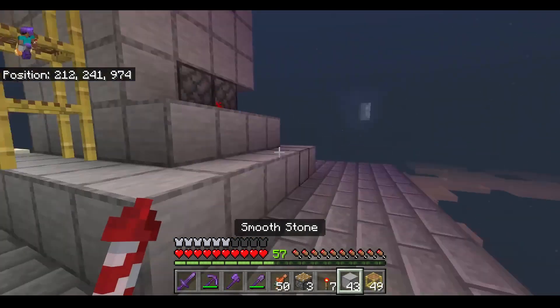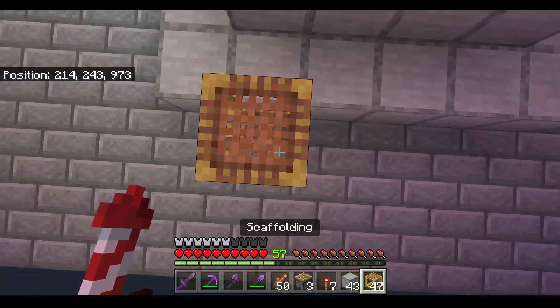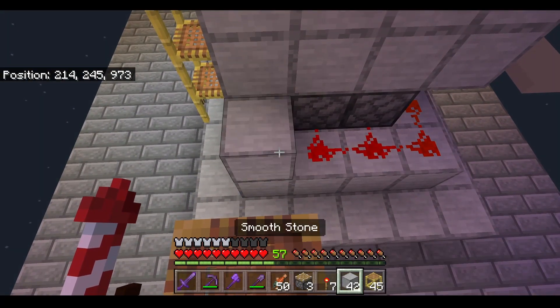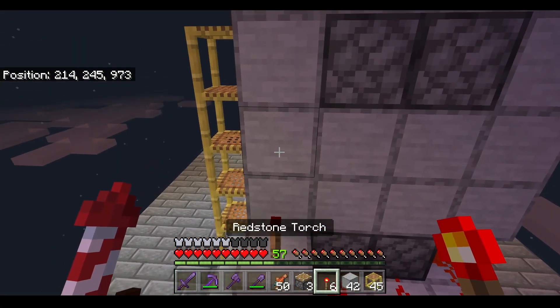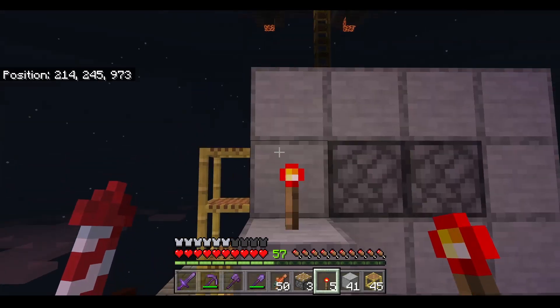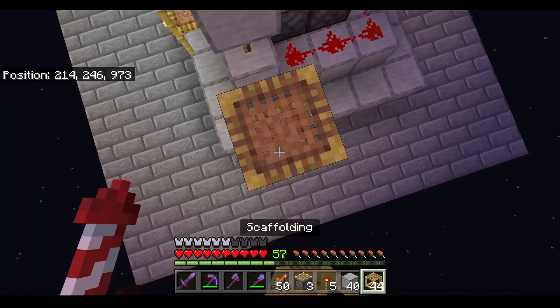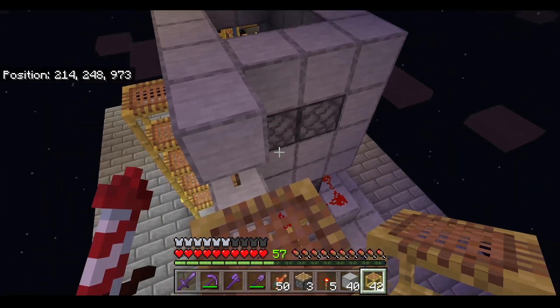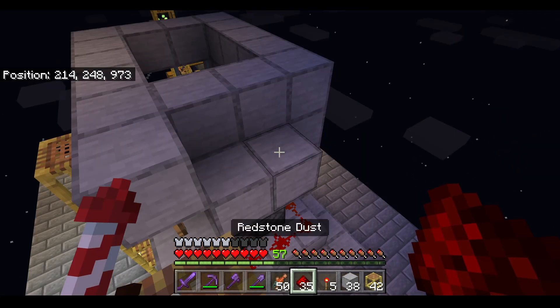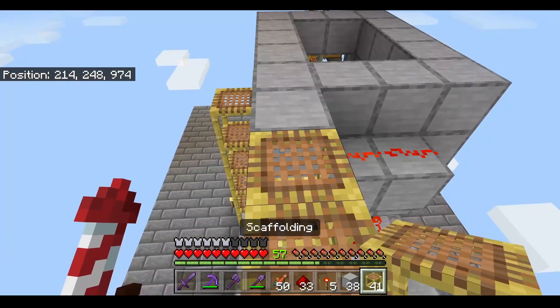Next come to the back. We're going to scaffold up a little bit from here. Place a block at the edge of the redstone here. Place a redstone torch on top of that. Place another block on top of that, then another block up here. Go up a little bit higher. Place two blocks behind the pistons and put some redstone on top of those blocks.